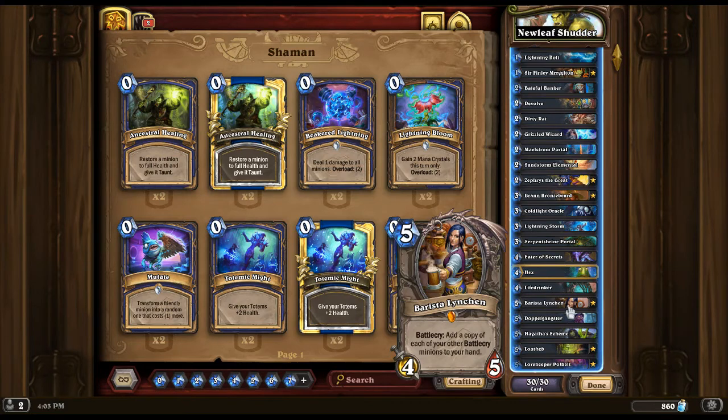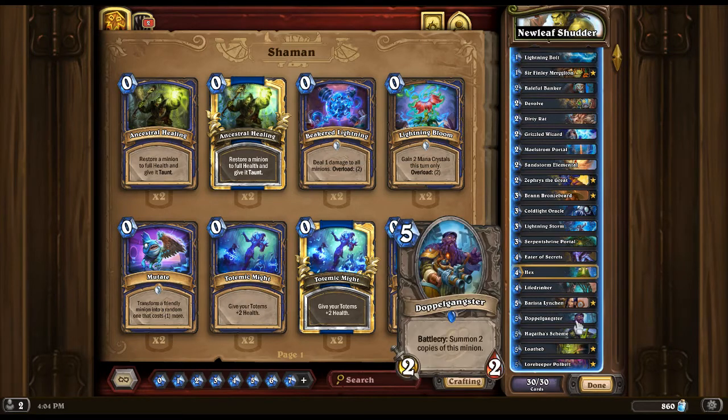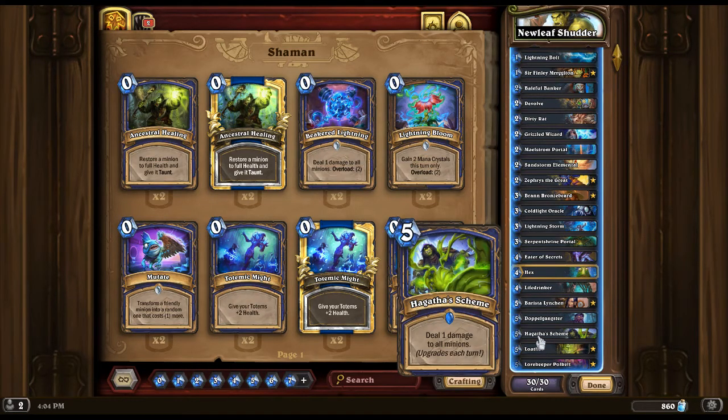We have Barista Lynchen for the value — we can use her to give back our battlecry minions. Doppelgangster, Hagatha's Scheme — we have one copy. The bigger the better; the bigger it gets, the more damage it does.